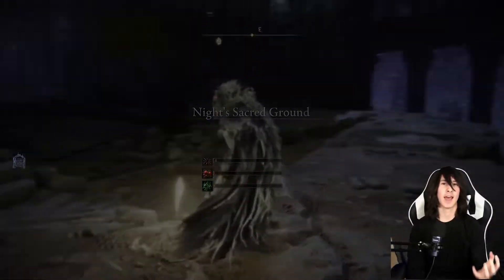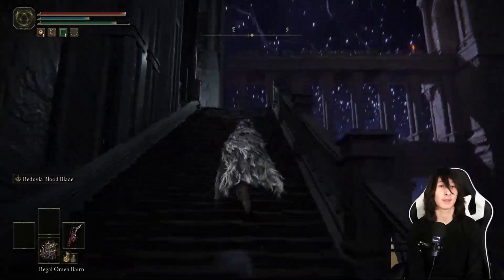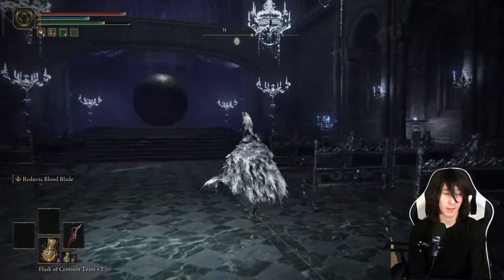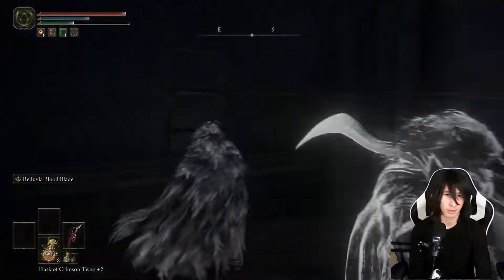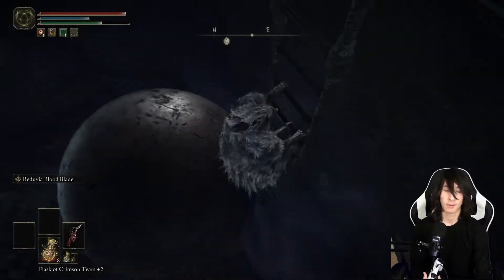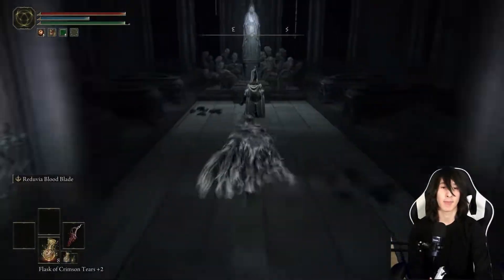Now for the best ash summon in the game: the Mimic Tear Ashes. To get these, you need to be doing Ranni's quest line and make your way to the Nokron site of grace closest to where you pick up the Finger Slaying Blade for her quest. Take a right and go back into the cathedral with the giant ball that tries to kill you. Go to the right from there, up the ladder, hang another right, and make your way to a door locked by a stonesword key. Make sure you have a stonesword key on hand and open it up.